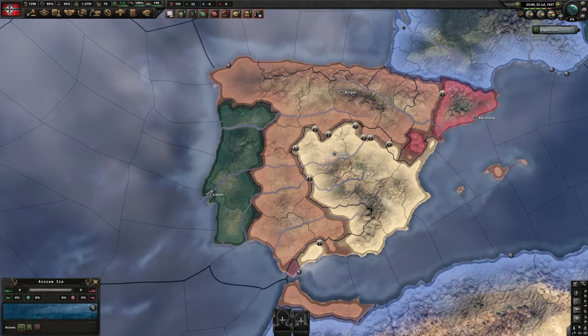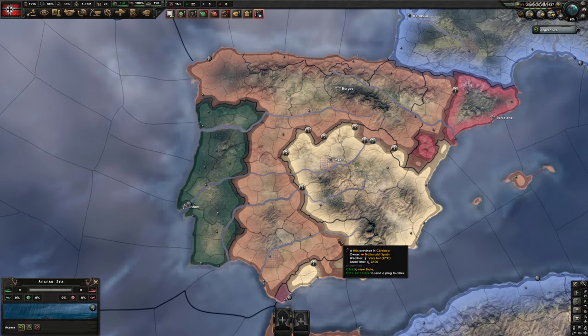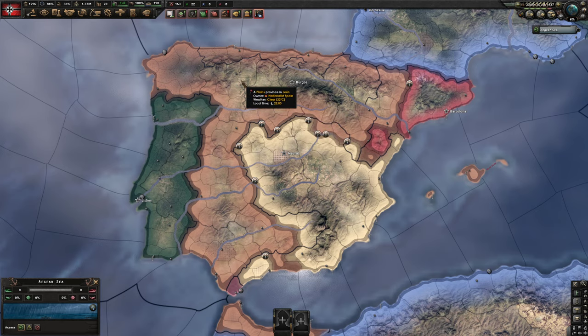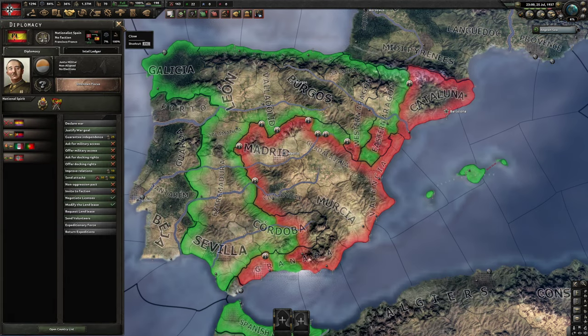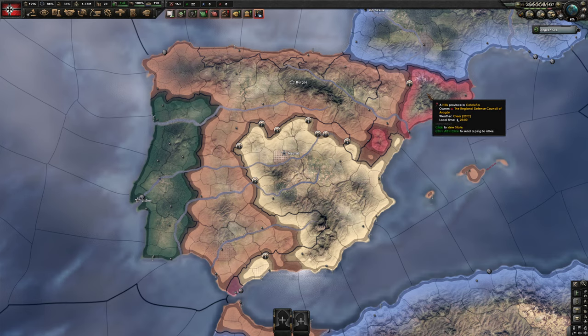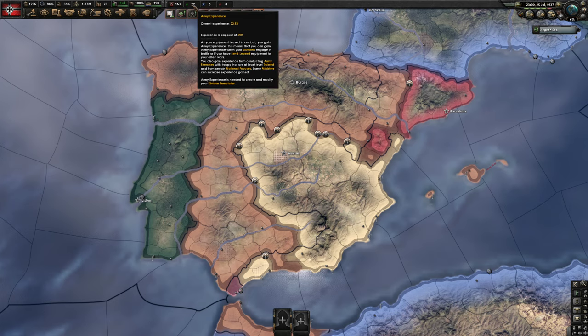The war in Spain has been going on for about a year. I did something a little different this time — I donated 7,000 guns to Nationalist Spain, and when the Anarchists popped up I gave them another 7,000 guns as well. After a year I ended up with 22 army experience, so that's 21,000 guns for 22 XP.